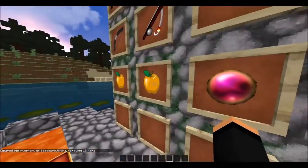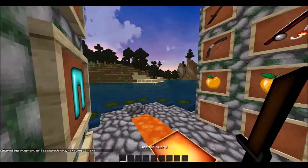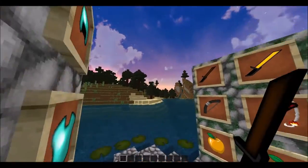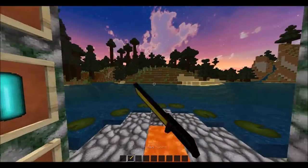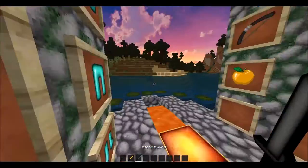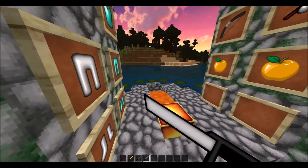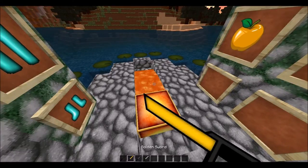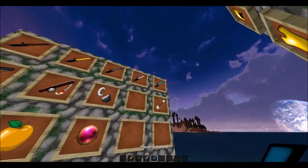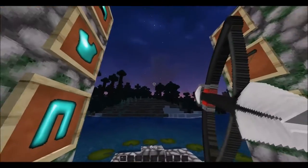Now let's move on to what you guys were really excited about. First we have the wooden sword — looks pretty snazzy, I might change it later. Next the golden sword — looks pretty good. The stone sword I really like as well. The iron sword — if you look closely they all have textures: the wood has a wood texture, the gold has a golden texture, stone has like a grainy thing, iron has a smooth look, and the diamond is the same.